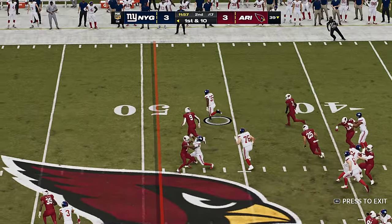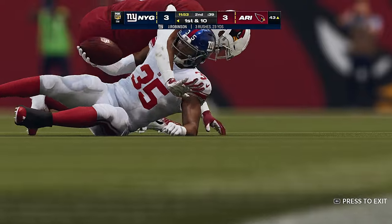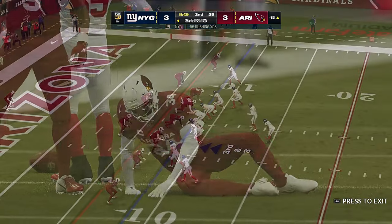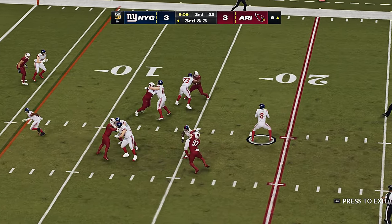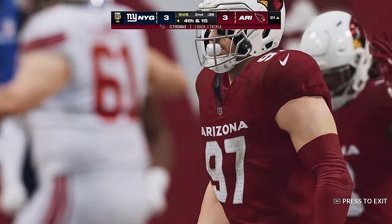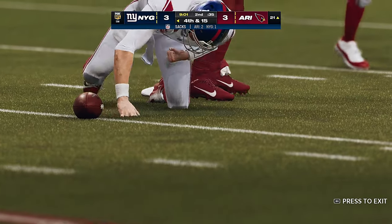Straight ahead it's Robinson, and he's got room. A strong run that time as he's across midfield and down to the 43. Far on third down — they've hit fourth and seven, but here it's third and three. He'll be hit and taken down at the 21. Credit for that sack goes to Cameron and Thomas.